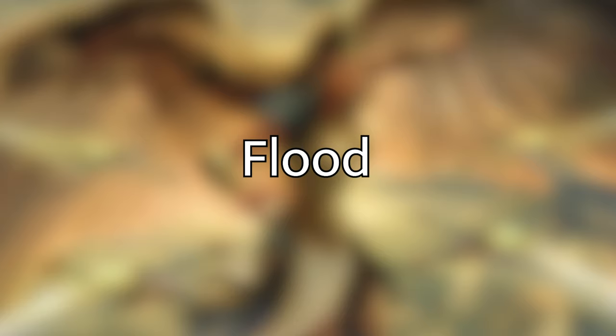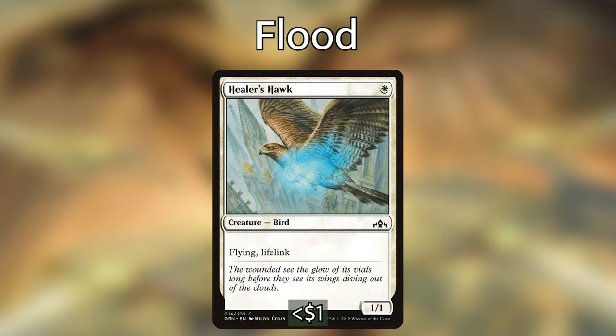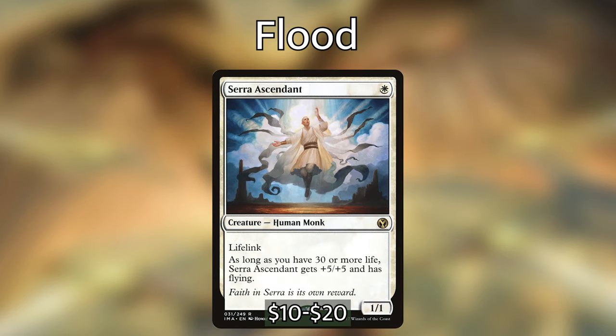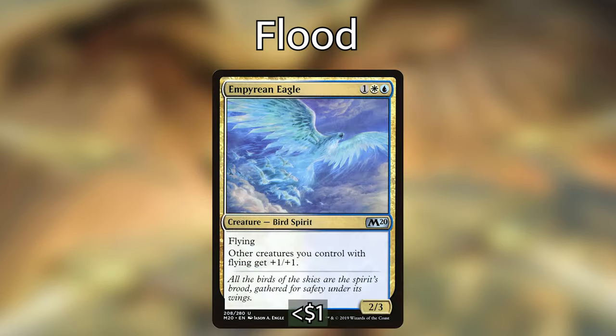Starting with flooding the board — the first thing we want is creatures with flying, best achieved through tokens and small flyers. Artificer's Assistant is one blue for a flyer that scrys one whenever you cast a historic spell. Healer's Hawk is a one-one for one with flying and lifelink. Serra's Ascendant is one white for a one-one that gets +5/+5 if you have 30 or more life — which in Commander you do. War Kite Marauder is one and a blue for a flyer that makes a defending creature lose all abilities and become a 0/1 when it attacks.